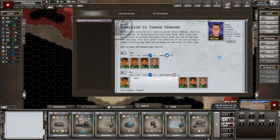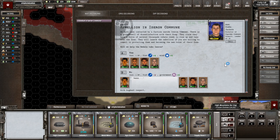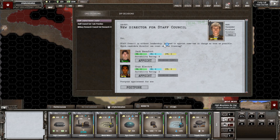There's a rebellion in Iseron Commune. The claim is they have a force of several thousand rebels — this is another fifth column event. Help the rebels take Isaron — if we're willing to commit to protect them and become the new ruler of their zone. Everyone wants us to do this. I can't remember whether this happens immediately or not, but yes I'll do it. It might be committing us a little bit early but that's fine.